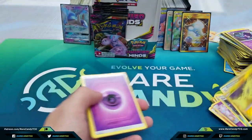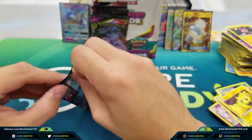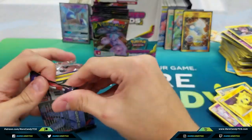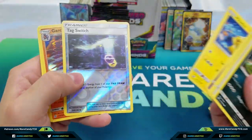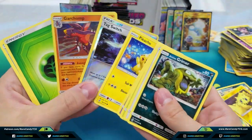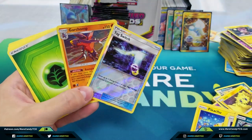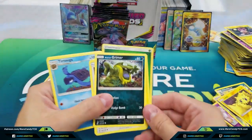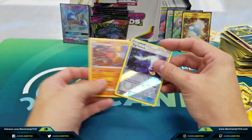We got Joltik and Honchkrow. Tag Switch and Garchomp — pretty nice. We got a Holo rare and a decent holo at that, and we have a Reverse Holo Tag Switch. Don't need that anymore since we got our fancy Secret Rare one, but definitely a cool card to pull nevertheless.